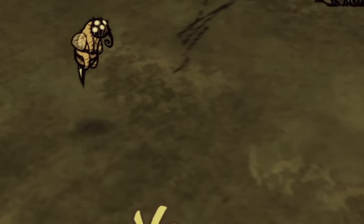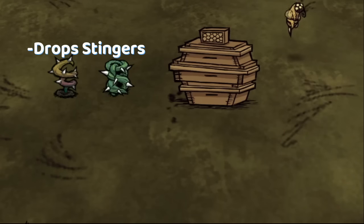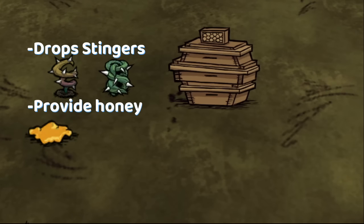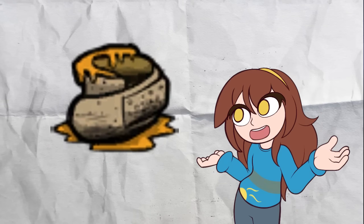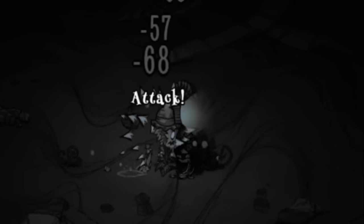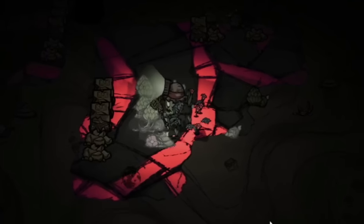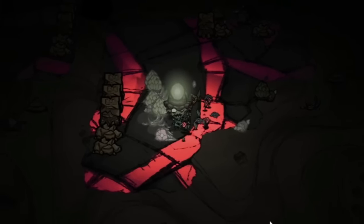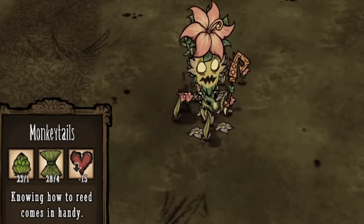Another important mob for Wyrmwood is bees. Bees are actually pretty great — not only do they drop resources for his trap and armor, they also make honey, which in combination with reeds can be used to make Wyrmwood's most consistent healing: the honey poultice. I never really made this item as a normal player, but being Wyrmwood really made me love these items. All it takes is a small trip to the ruins to kill monkeys, which Wyrmwood is actually pretty good at, allowing you to receive a lot of bananas to combine with reeds to make monkey tails, leading to mass producing healing so we can get into our combat.